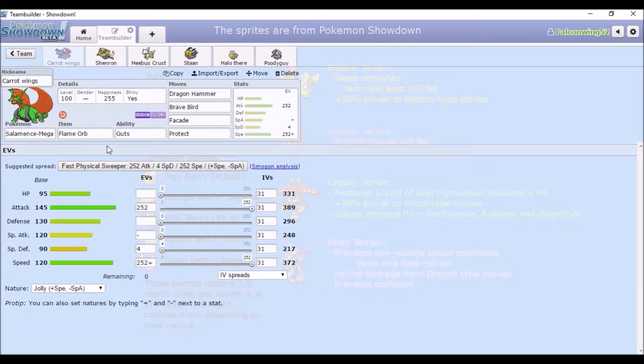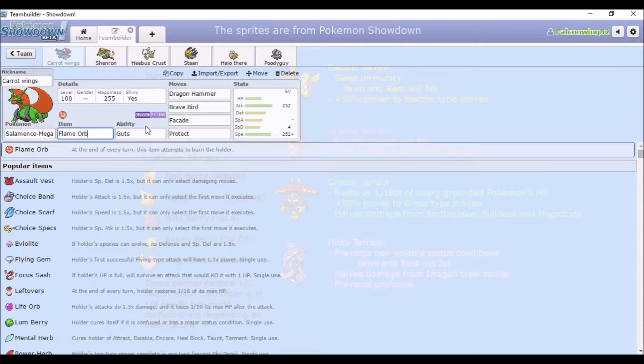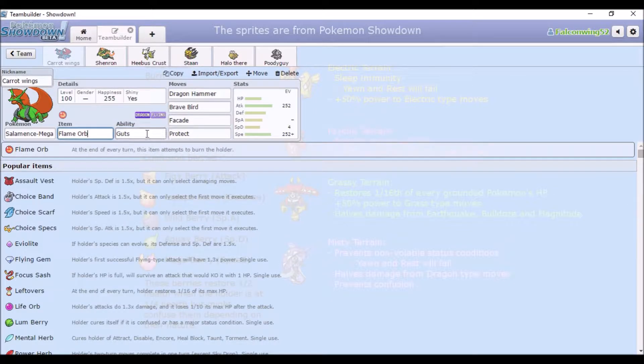So the first one is gonna be Mega Salamence — it's shiny and green, because why not. I decided to try running a Guts set. I saw this on Mega Lucario before, and in my opinion Salamence is cooler. So we have Guts with Flame Orb. I used to think that Flame Orb just nullified Guts, but ignoring burn's halved physical damage means it still gets a boost.